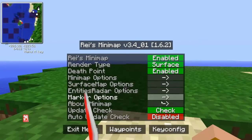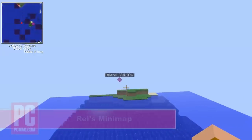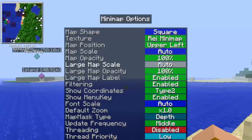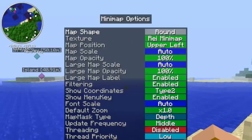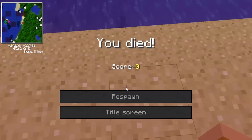Vanilla Minecraft requires you to craft your own maps, but Ree's Minimap sidesteps all that work by adding a small map to the corner of your screen, along with a powerful suite of features. With this mod, you can create checkpoints visible from anywhere on the map, and even see creatures moving in real time. This mod can also display the places you've died, which is great for when you need to recover some lost items. And that's just a taste of what this powerful mod can do.